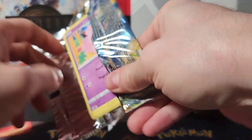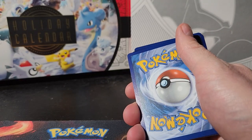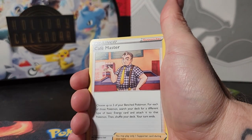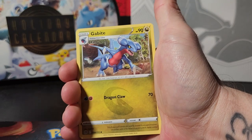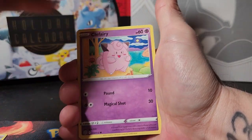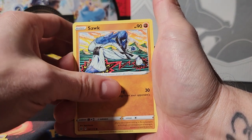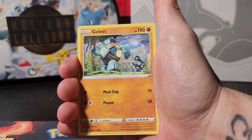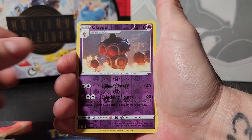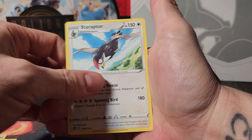Third pack, another Brilliant Stars. Hopefully we can follow that up. I'd like to get a hit off these Vivid Voltage - I don't really think I've gotten a decent hit from any Vivid Voltage I've opened yet, so it would be nice. Vistar, Cafe Master, Gabite, Grotle, Clefairy, Cherubi, Corphish, Gulpin, a reverse holo Claydol, and a Staraptor non-holo rare.